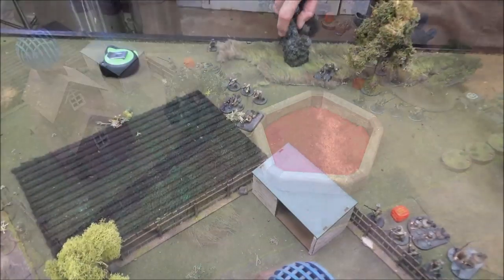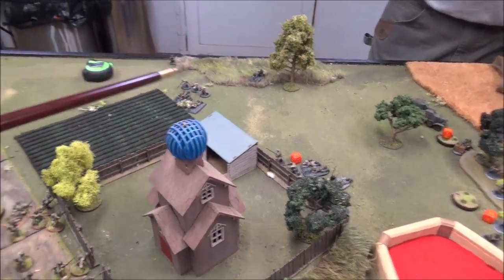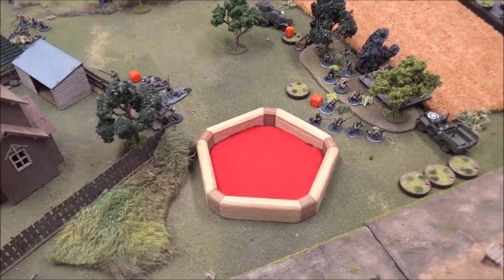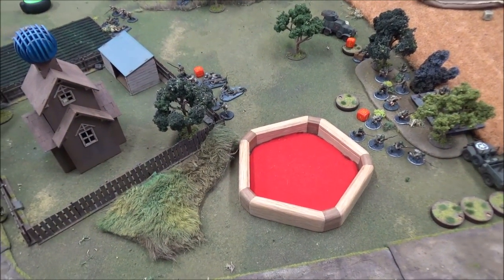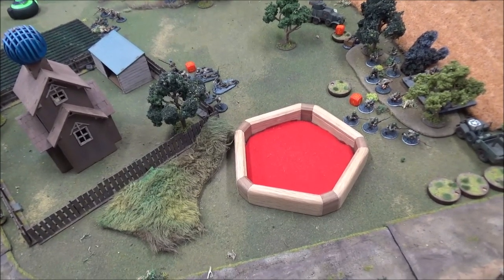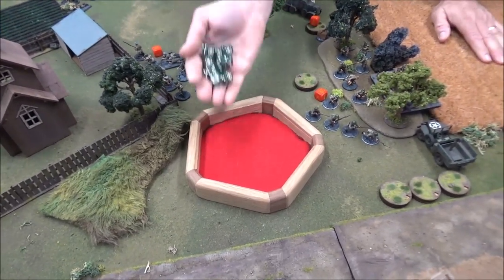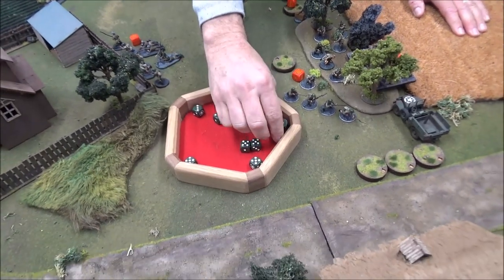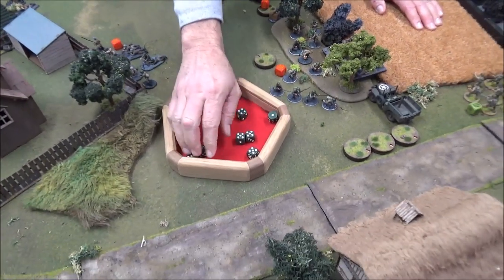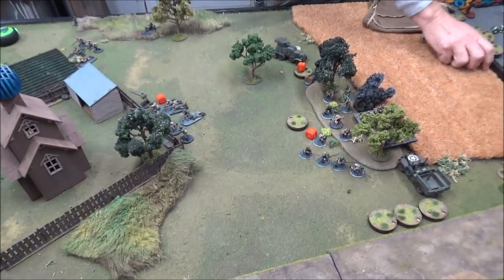The Soviet squad in the grass moves out from under my ranging-in mortar barrage and fires at the airborne — they're down with soft cover, so everything needs sevens. They roll nothing — the airborne dodge a bullet. My Sherman fires the main gun at the squad along the fence but they've gone down, needing sevens — nothing from the main gun or bow machine gun.